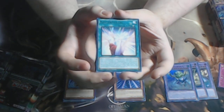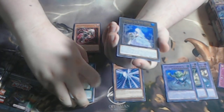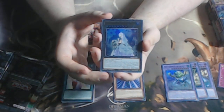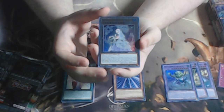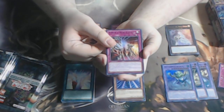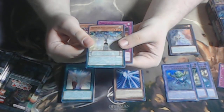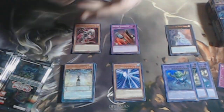We have Teardrop of the Rika Queen — this is actually a very wonderful reprint because this was a short print that took three years to get reprinted. Kind of sad. We have Performapal Kuribolt Extraordinaire, a very very good card for your Performapal decks and pendulum decks alike.